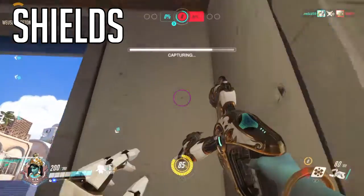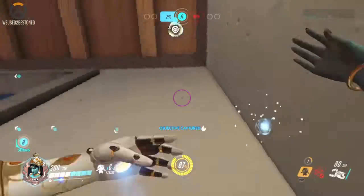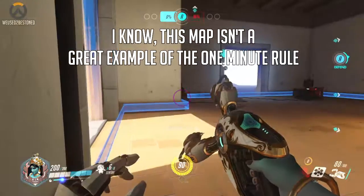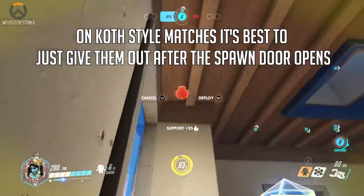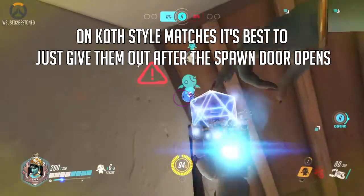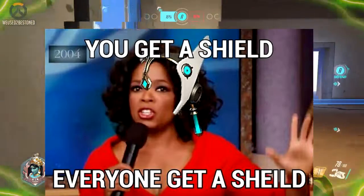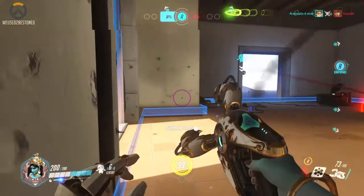Let's move on to shields. Pretty much all you really want to do with shields is make sure you don't give them to your team until the enemy team is released. It takes a minute from the beginning of the game for them to be released. So when you get the countdown — 5, 4, 3, 2, 1 — that's your countdown to give your shields out. Give them out just after that and you'll get the points for them, you'll get the ult, and you'll get your teleporter out faster.